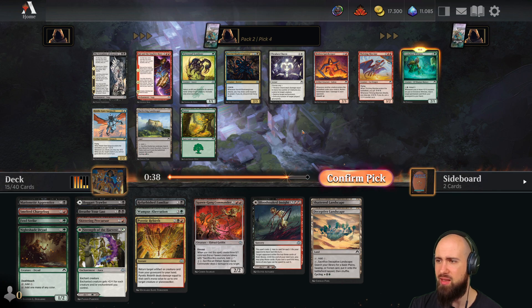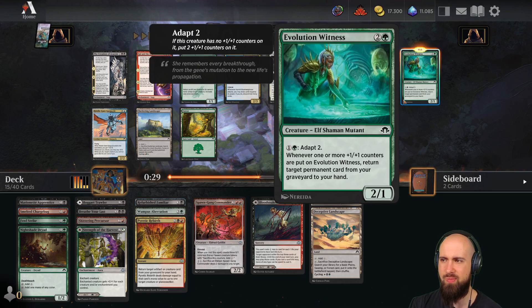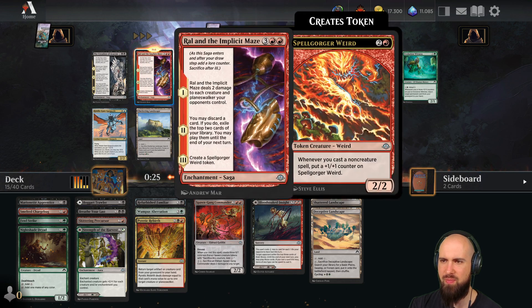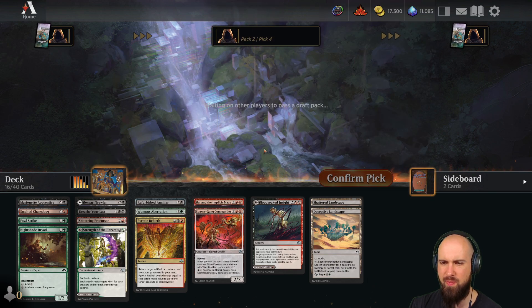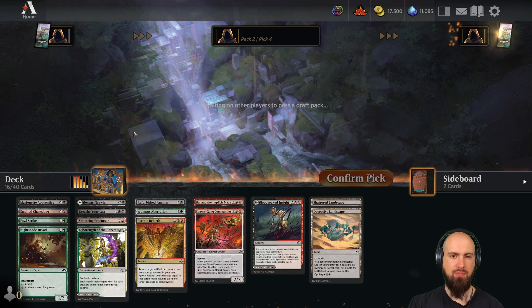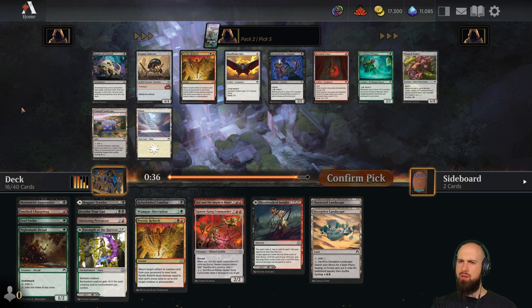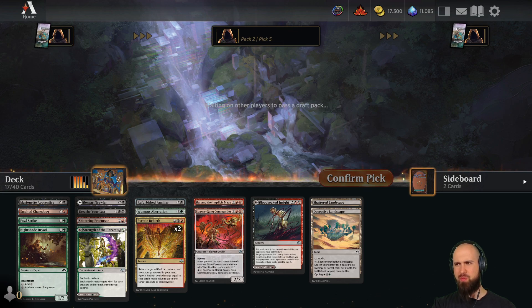Evolution Witness — we gotta take him. On the other hand, Ral and the Implicit Mace is strong too. Let's take the saga over the Witness — I hope that's all right. Pyric Rebirth again, Evolution Witness again too. I'll take the removal, although Evolution Witness would be great. If we see two Evolution Witnesses already, maybe we are lucky and one comes back to us in the end.